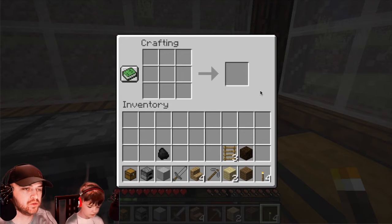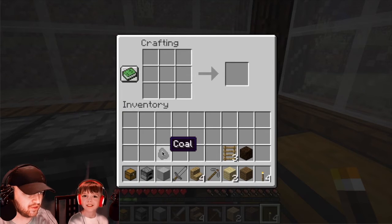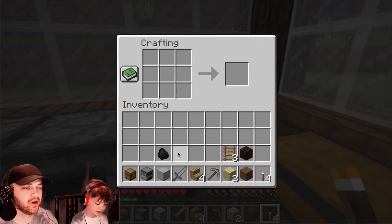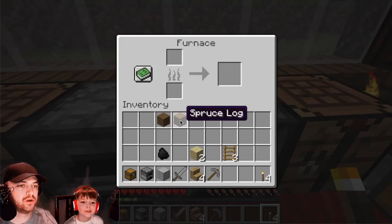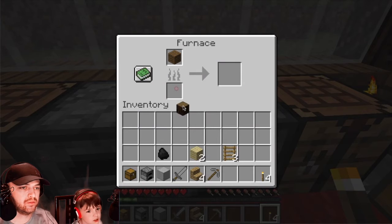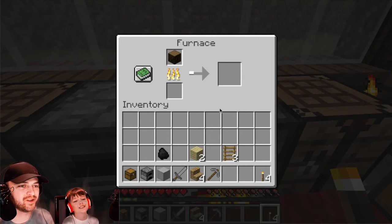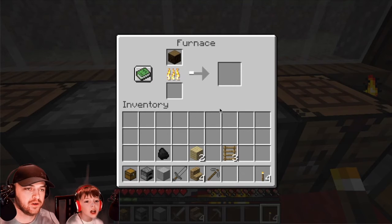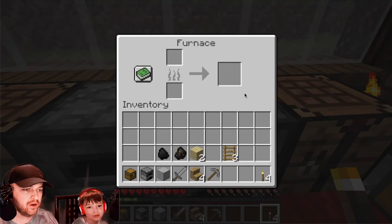Next on the list — charcoal. So this is different from coal? It's not a different use, it's just easier to get. Maybe it doesn't last as long? No, it's literally the same except easier to get. So how do I do it? Smelt wood with wood — the log on the bottom, planks up top because those light easier. Charcoal. They do look different, but they don't act any different.